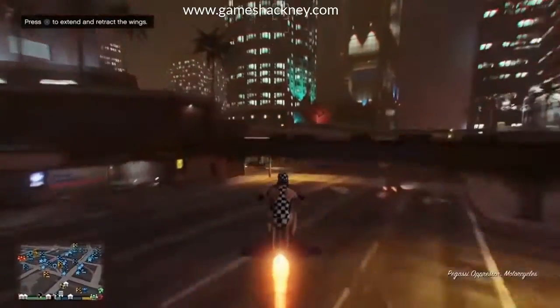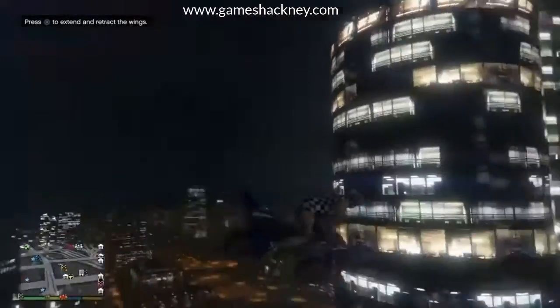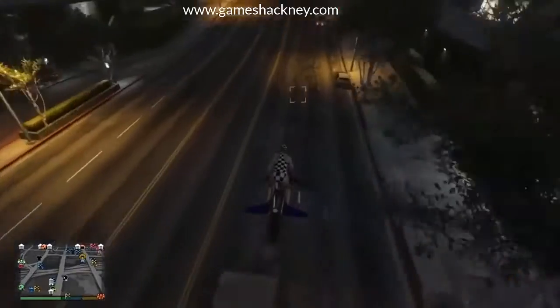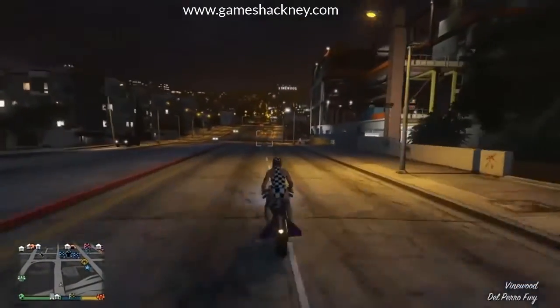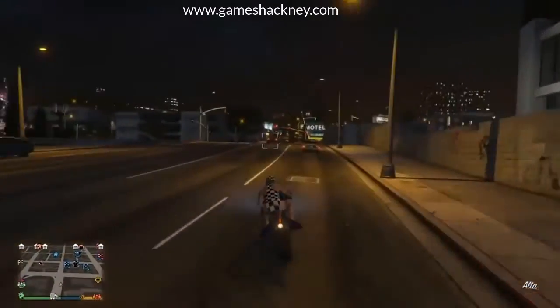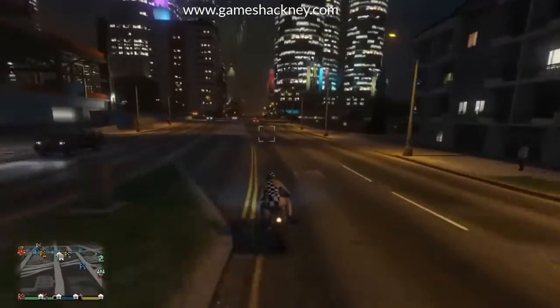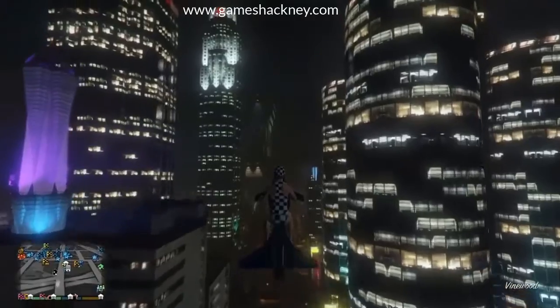What you're going to need is a CEO garage — any CEO office and CEO garage will work. You do need the mod shop. We're going to be doing the no custom plates version, so you need an MOC with the personal vehicle storage and an RH8 stored inside the MOC to get the plates from it. And obviously, you need a Benny's vehicle to dupe — the LG Retro Custom sells for the most.